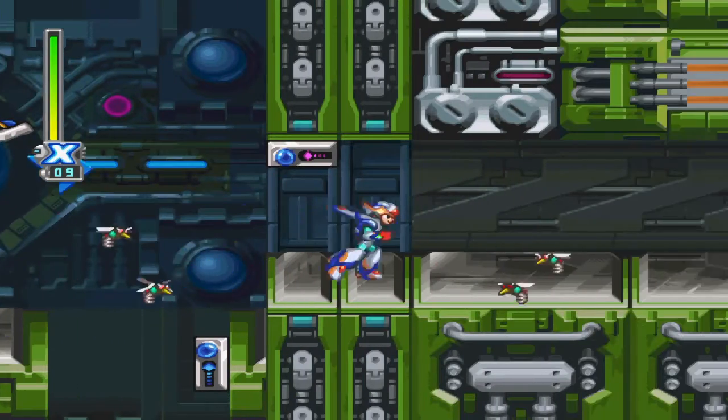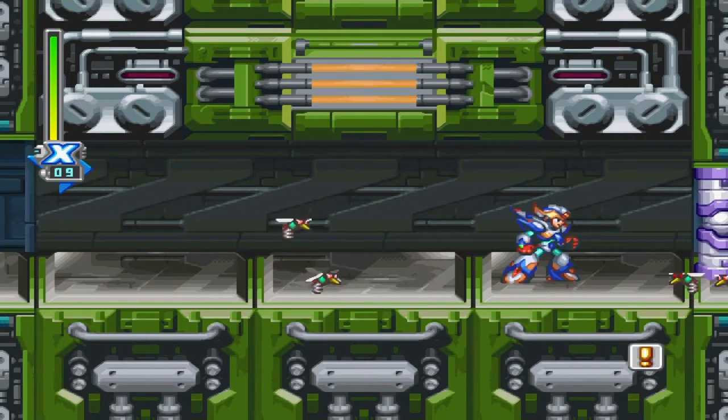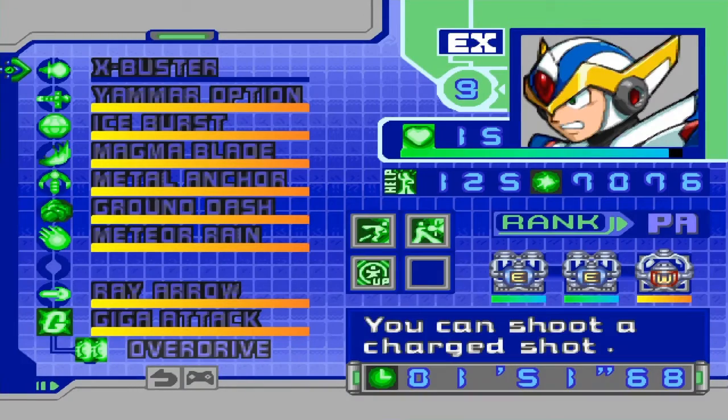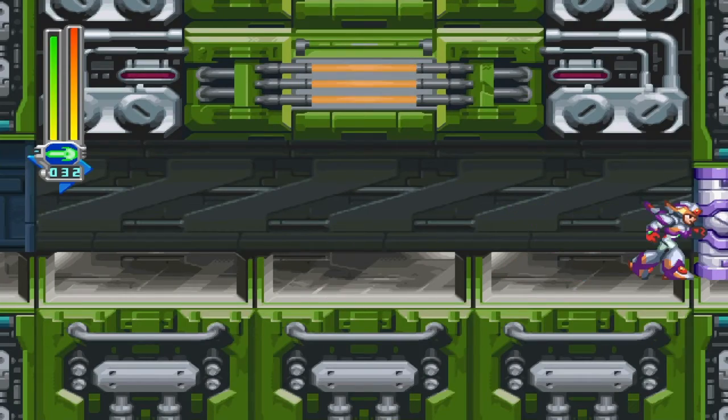And this right here is the end. All you do is open up this door here, and now we're here. That's it. This guy, I think, is weak to Rayshadow. So we'll try that.